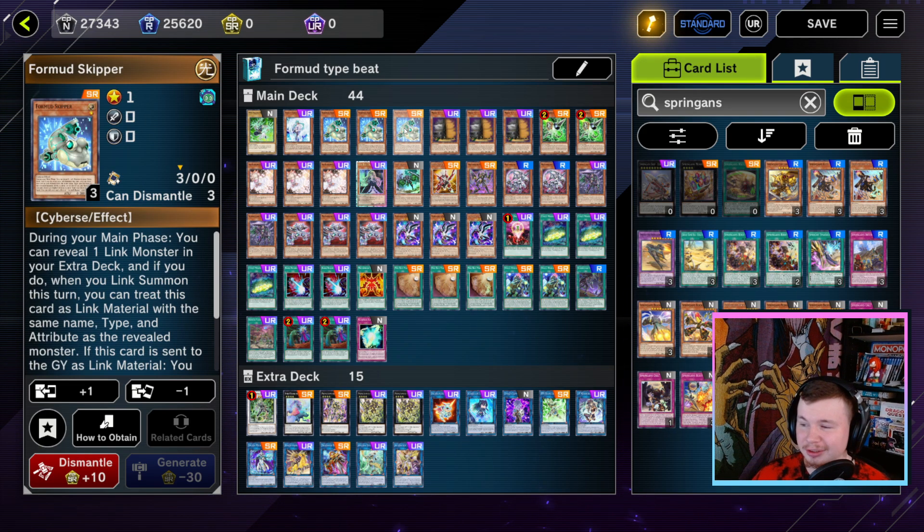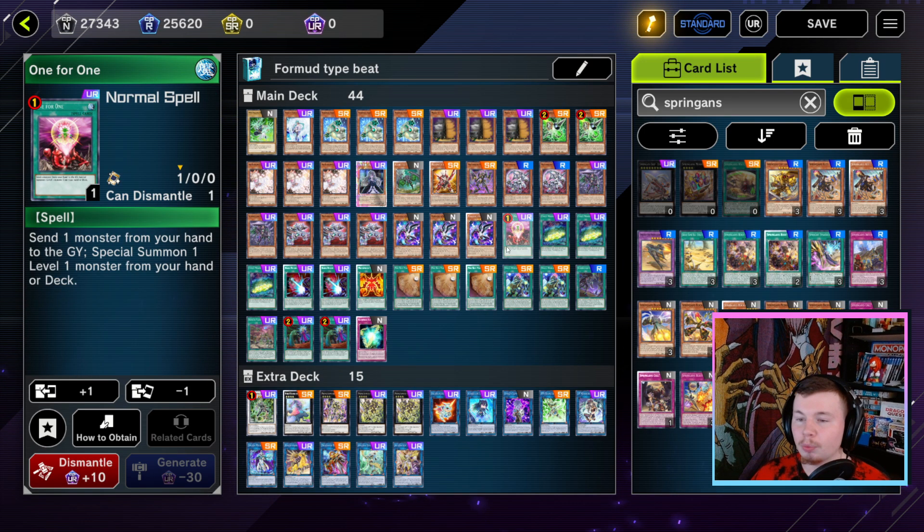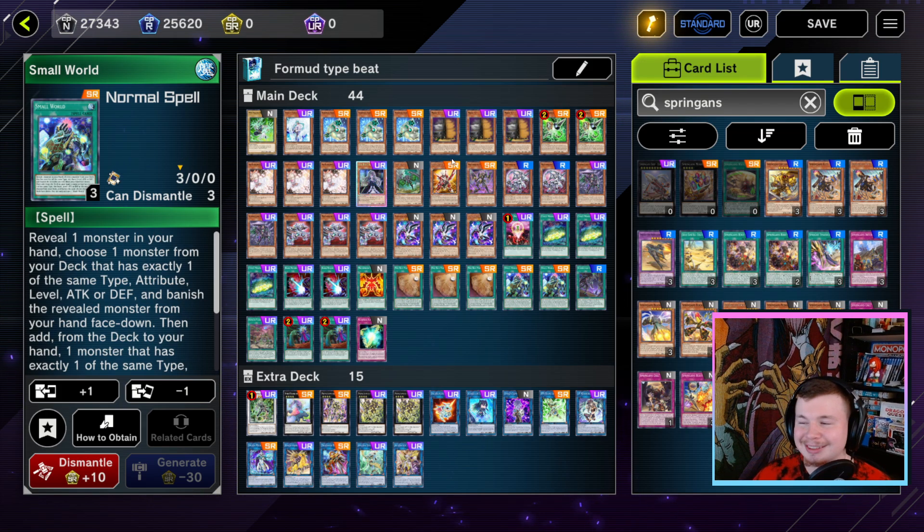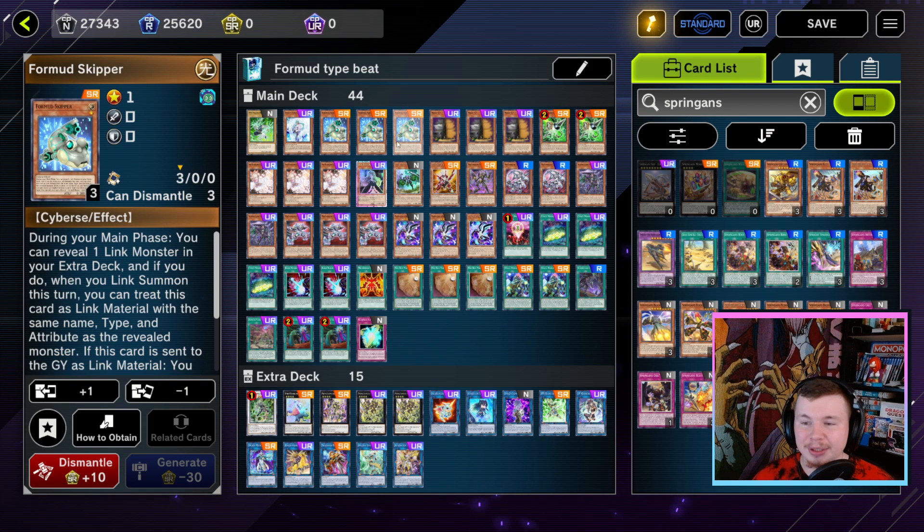We're playing 12 starters — well, 12 accesses to our main starter — because we have three Formwood Skipper, one-for-one, three copies of Signet Mining, three copies of Piri Rice Map, and technically Small World can almost be considered another copy of Formwood Skipper. So many ways to get to Formwood Skipper, and this really opens up all your plays. The combos you can do with just this card are absolutely incredible.